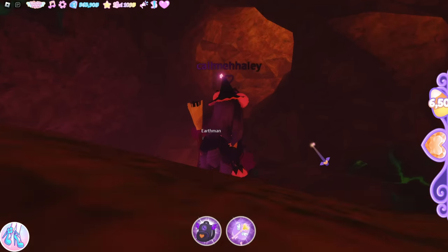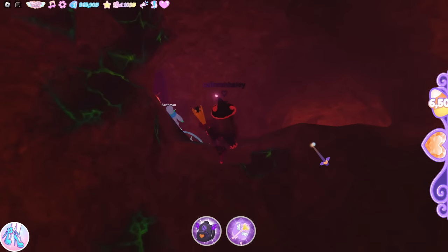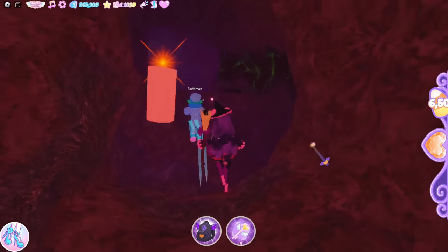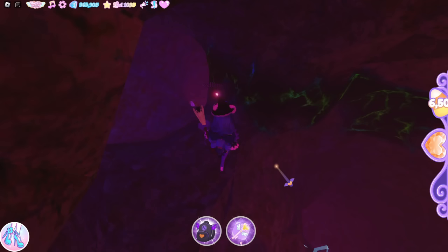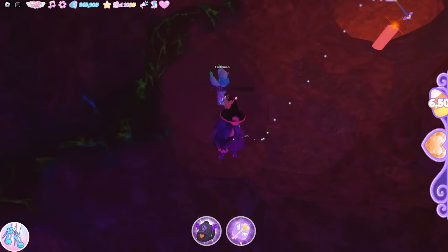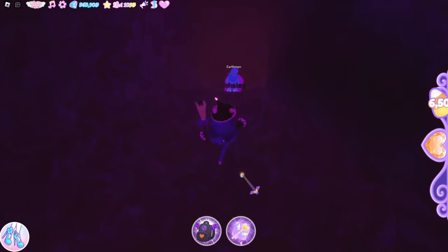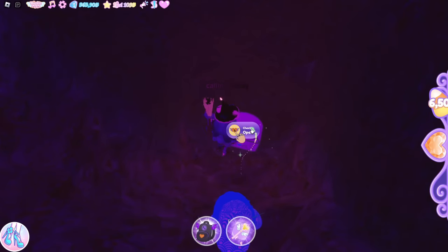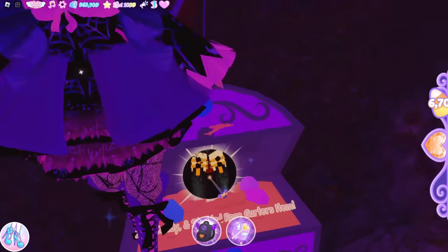From here you look out and there are a lot of pathways — holy cow. You should see only one with a candle on it, and that's the one we're gonna take. There are even more pathways — take the pathway closest to the white candle, fall down, and there's a chest! 200 candy and the Studded Rose Garters item.